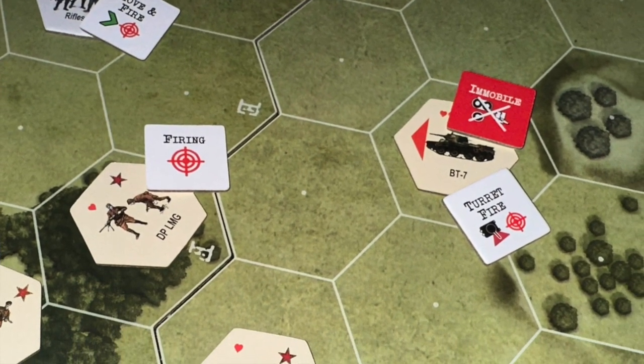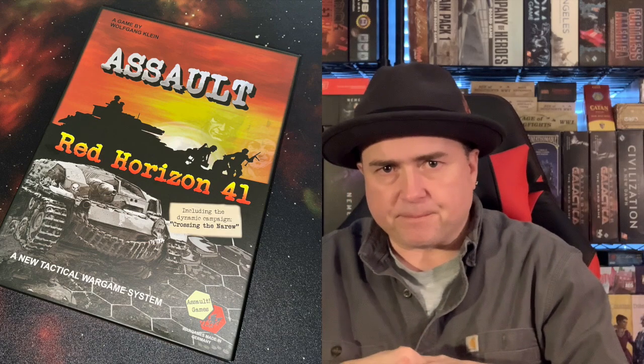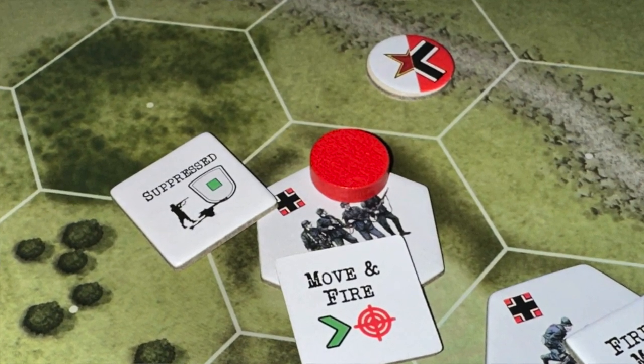If you take just one hit, you put a red marker on the unit. If you take two hits, you flip the counter over to show the damaged side, which may affect how it operates. If it gets hit a couple more times, it's removed from the game. After the action phase is complete, you manipulate the counters — some are removed from the board, some you flip over — and you have the new status for the board.